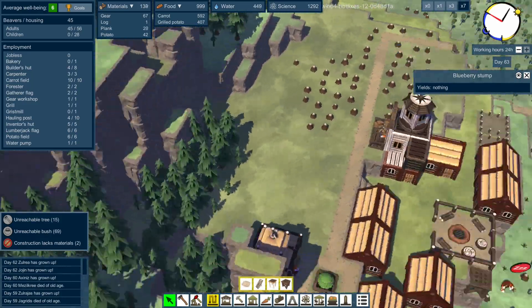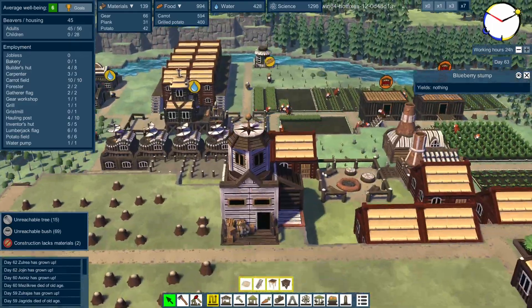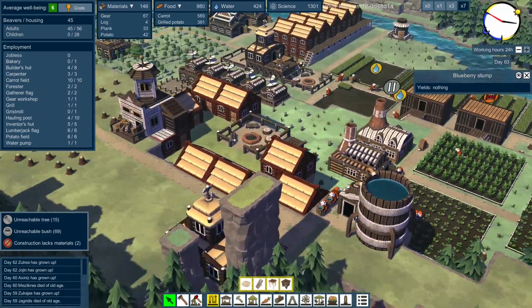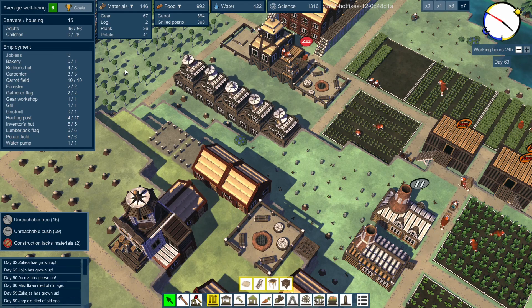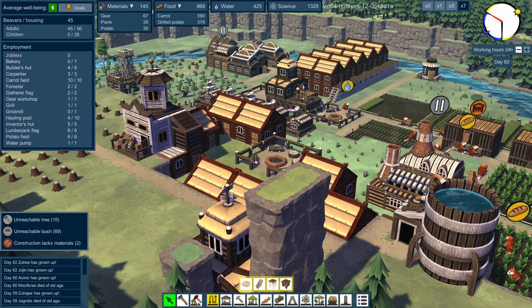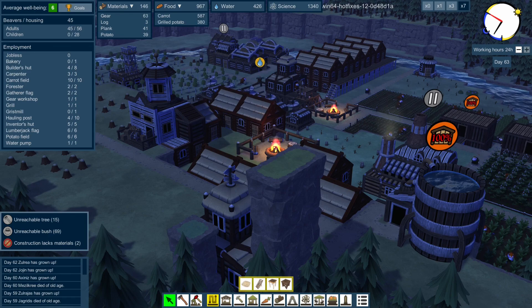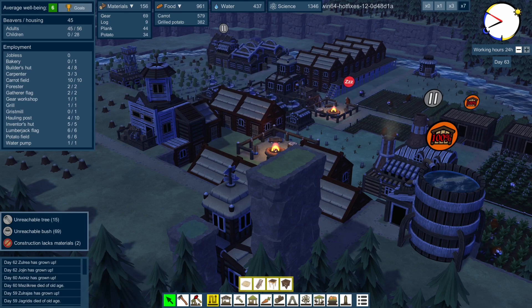We've put in the haulers hut, which obviously gives us a new building to move things around. That's allowed us to expand our everything. I think we shall leave this one here and we'll come back next time and see what other wonderful things we can get our beavers into. Thank you very much for watching, I hope you enjoyed this one. Hope to see you again next time, and until then, as always, have fun.